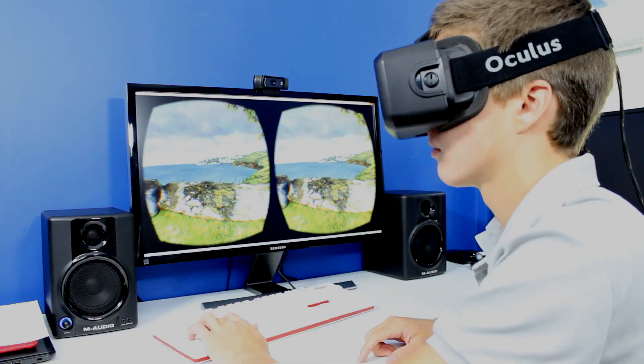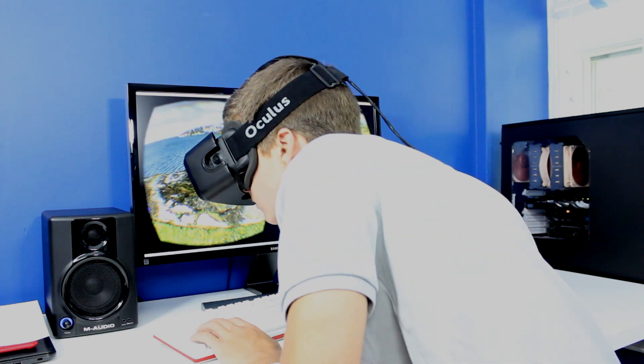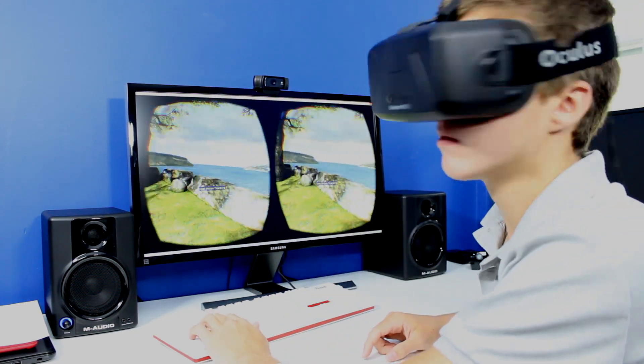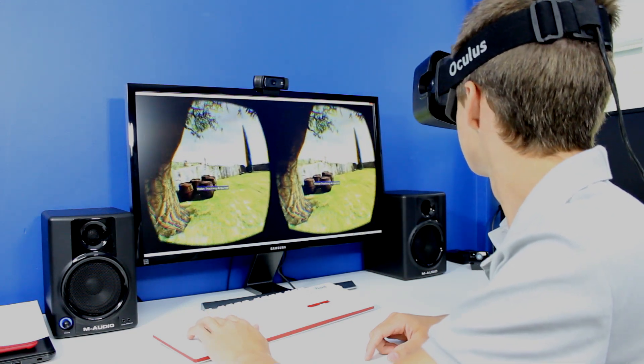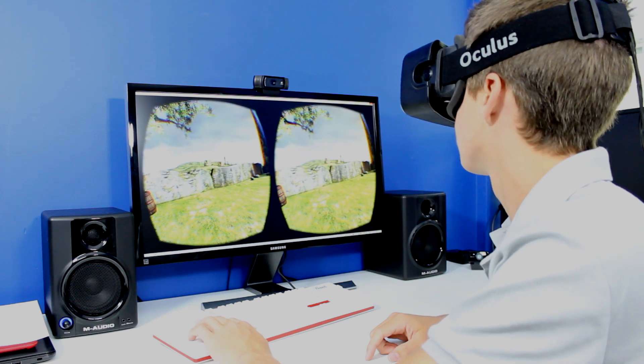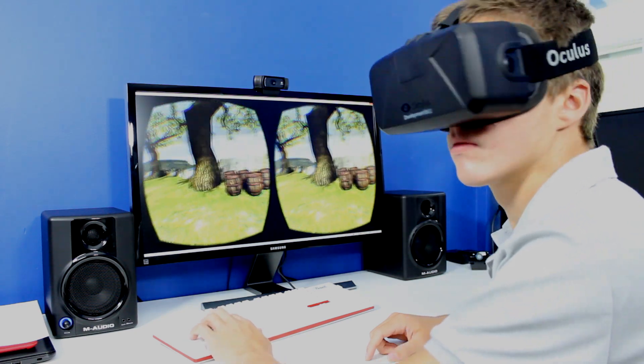When you finally get it working, you can play the demo included with the Oculus downloads. This demo really shows off its capabilities — you're in a virtual reality world and you can look around, lean over stuff, and move around using a controller or your keyboard. There are also other games that work with the Oculus found in the forums, and if you can get them working, which they do most of the time, they work really well.